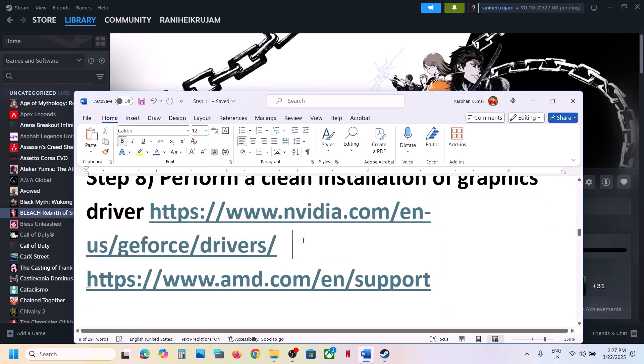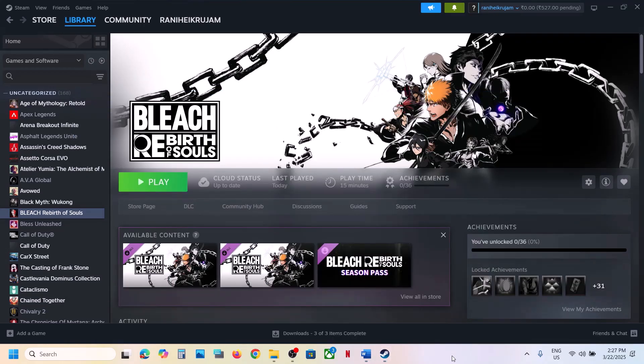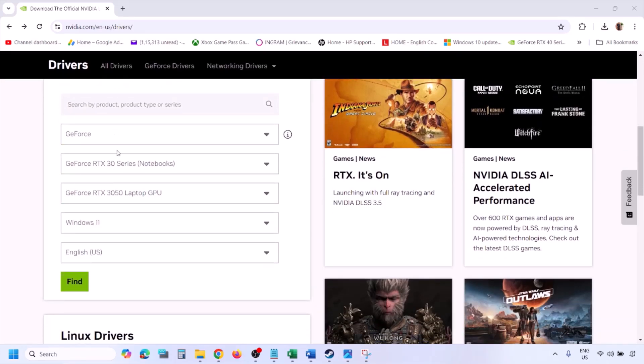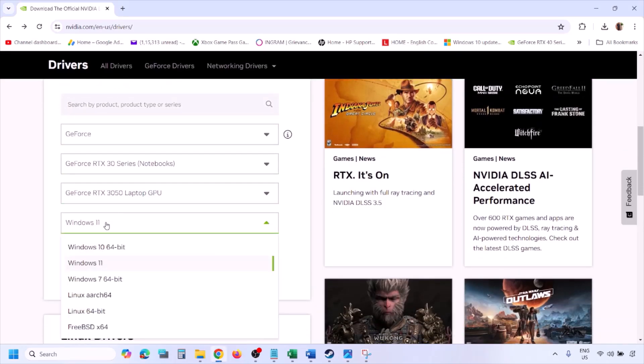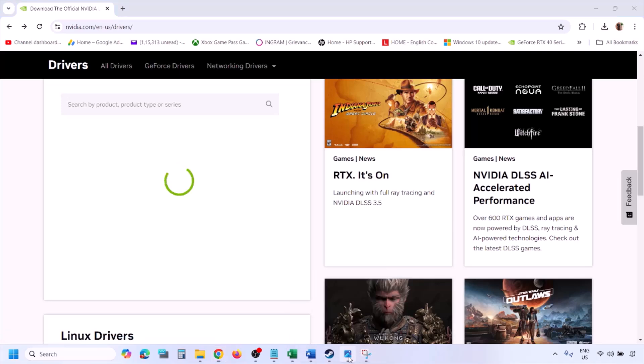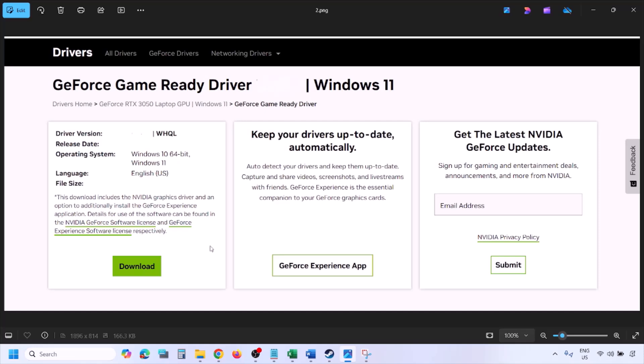The next step is to perform a clean installation of your graphics card driver. If you have an NVIDIA card, go to the NVIDIA website; if you have an AMD card, go to the AMD website. On the NVIDIA website, select your graphics card from the list, select the correct operating system (Windows 10 or Windows 11), and click Find. You'll see the latest GeForce Game Ready Driver — click View, then click Download and let the download complete.